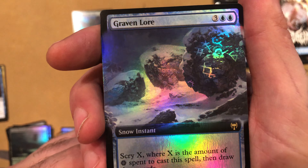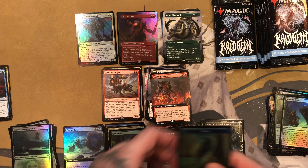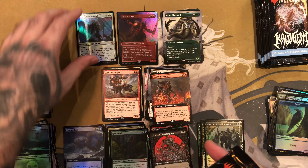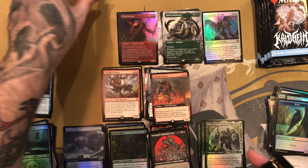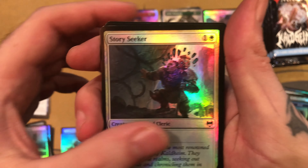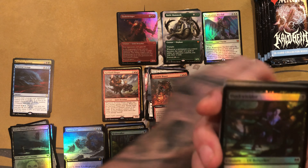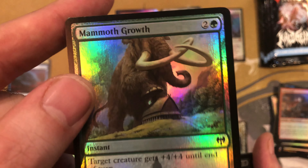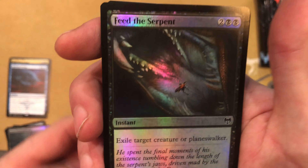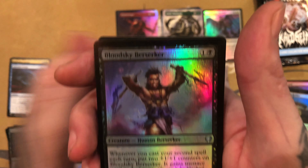For the first rare we got a Spectral Deluge — tap each creature your opponent controls. This has gotta be Commander. I feel like the first two packs I didn't see that symbol. And we got a Calamity Bear Extended Art Rare. And a Resplendent Marshal for a Foil Mythic. For the Showcase, Agar the Freezing Flame — that's a cool one. This card's great, I love it in draft. Giants definitely shine in draft. And we have a Varagoth Blood Sky Sire for the Showcase Rare. And a Maja for the Showcase Foil. And we got a Graven Lore Extended Art Foil. And a Raven Token.